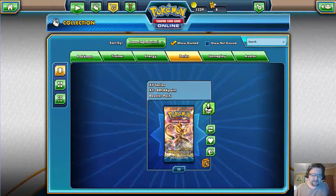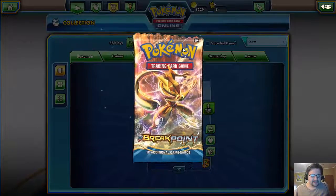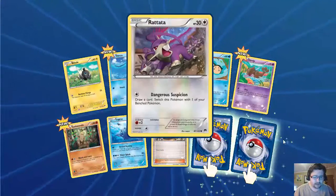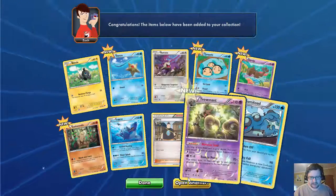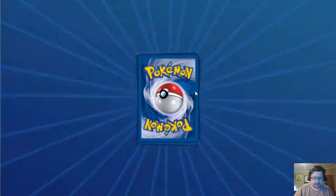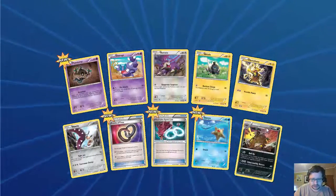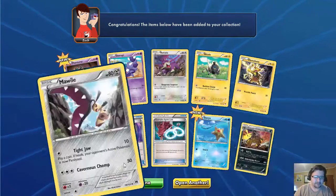Let's get it going with the first pack. Sorry guys, I'm recovering from a little cold. You guys only care about the rares — a Trevenant reverse foil and a Seismitoad. Not bad, not bad. Up next we've got Puzzle of Time, that's going to be good, and a Shiftry. I actually used this in the pre-release; it's not bad when combined with some other cards.